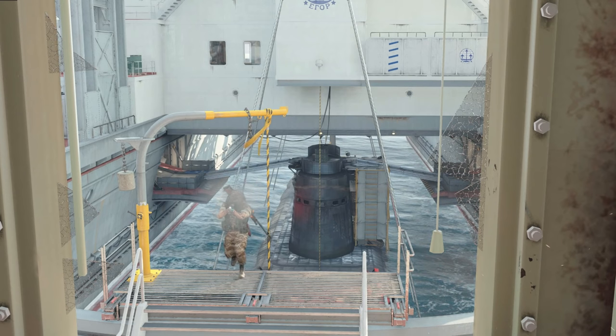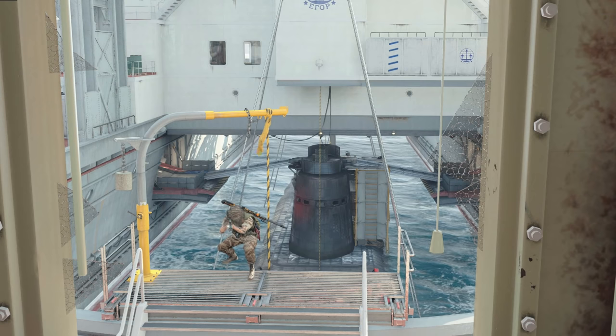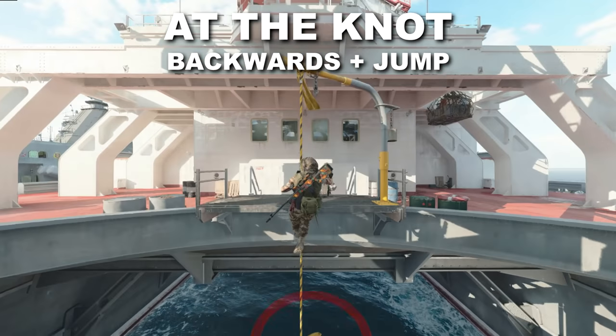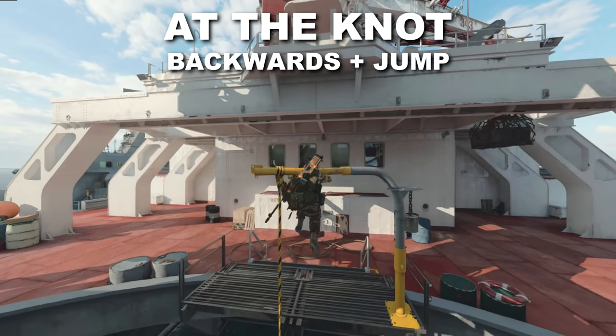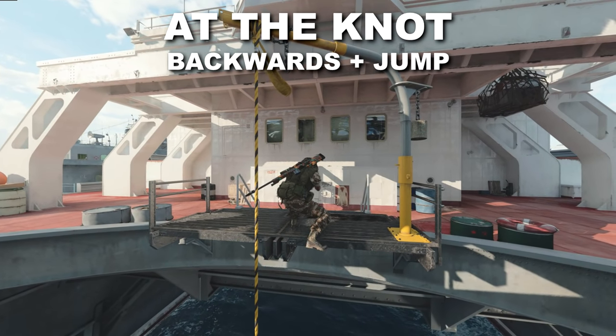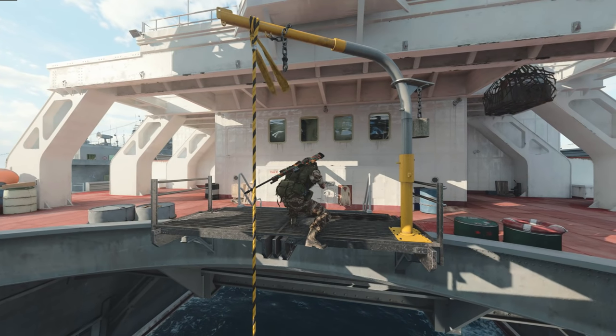To jump shot off a rappel, you need to be very conscious of the timing. As soon as you see the knot in the rope while rappelling, pull back and jump at the same time — back on the joystick or S key on keyboard, and jump simultaneously. If you pull back too much you'll end up back in the water instead of on the platform, and if you don't get the timing right it won't work at all.